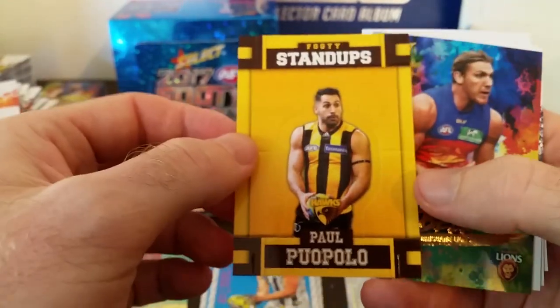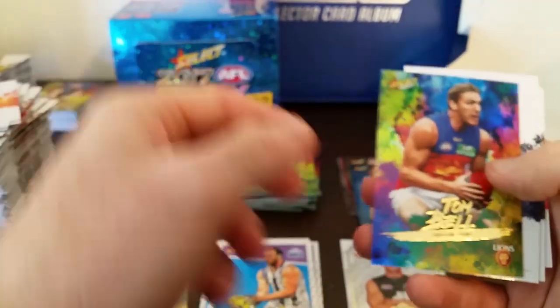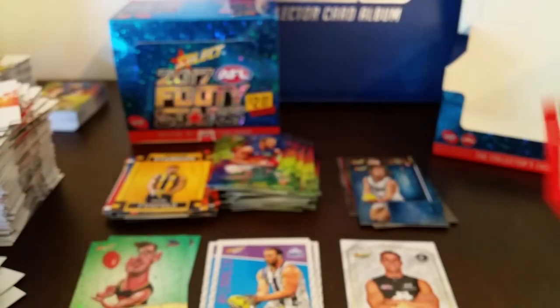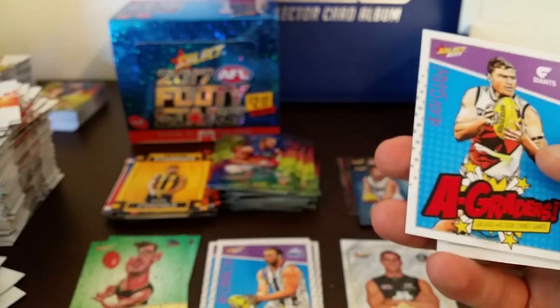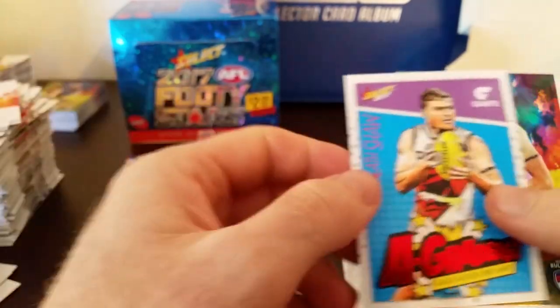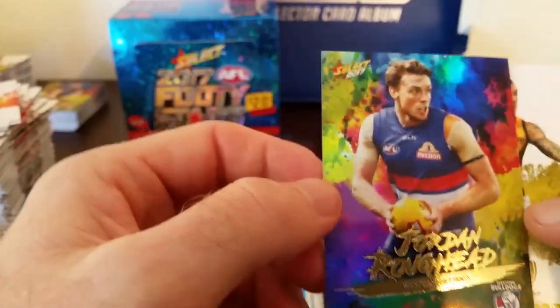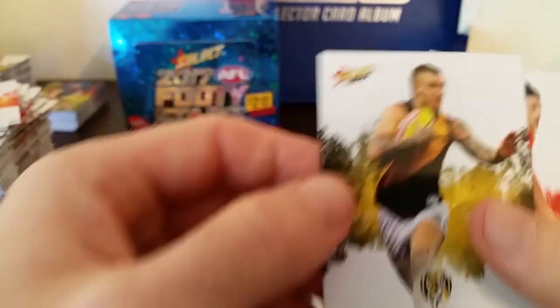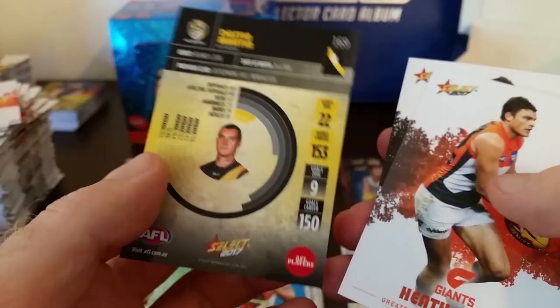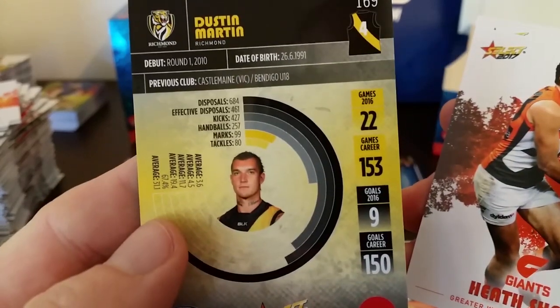Two more packs to go. Footy stand-ups — Puopolo from the Hawks and Tom Bell, Brisbane Lions, holofoil. And here's the final pack, guys. Heath Shaw, GWS, A-Grader — looks pretty cool. And Jordan Roughead, ruckman for the Doggies. Dusty Martin common card — looks pretty cool, all the stats on the back.